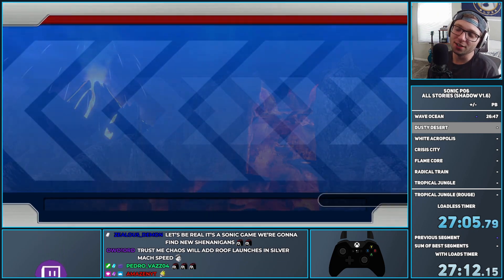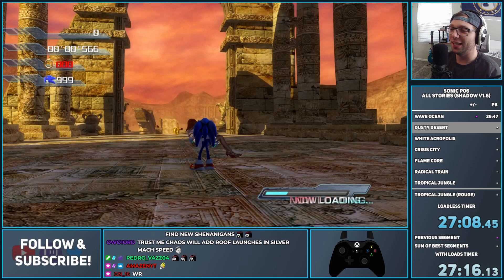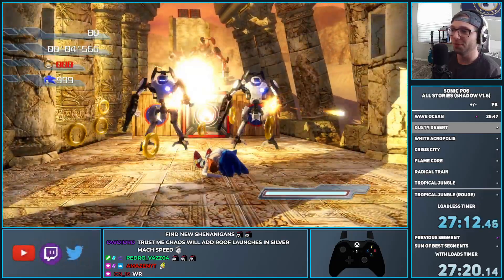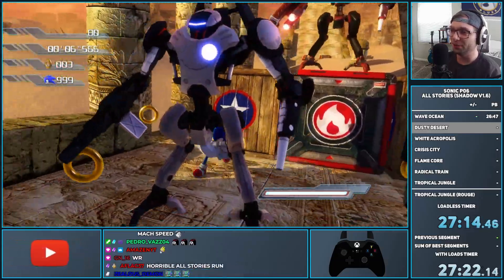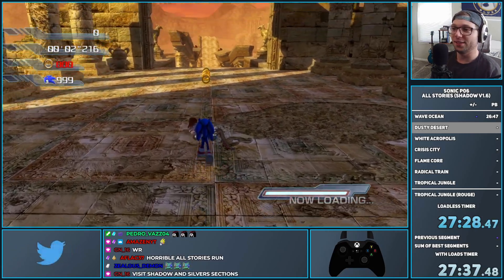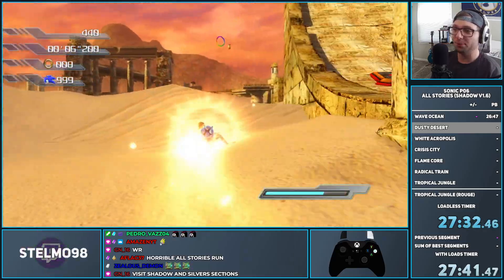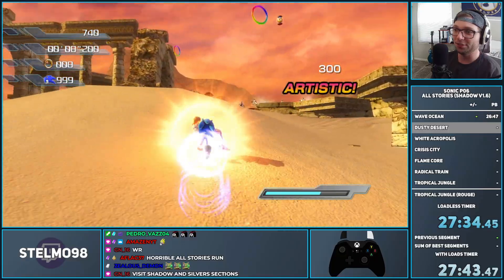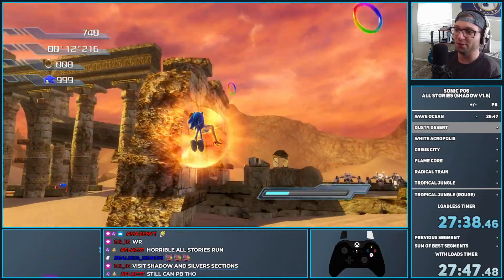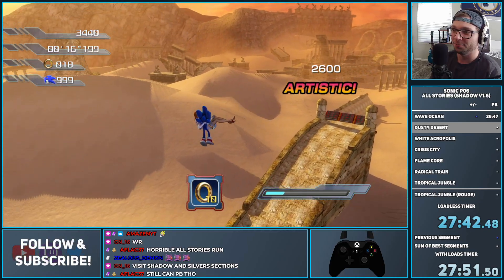Spending 26 minutes doing all the glitches I guess. For Dusty Desert, there isn't really anything found in terms of glitches — this is already an extremely fast stage. One cool thing: if I switch back to the legacy jump dash, we go back into Dusty Desert with the slope physics changing. We won't be able to do this in Silver, but we can do a quick legacy dash off of this dune and jump all the way up to hit that item box.